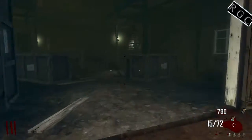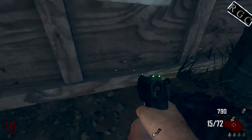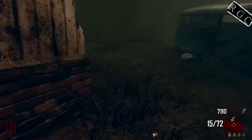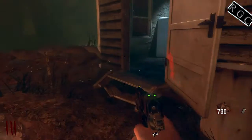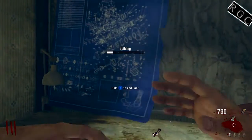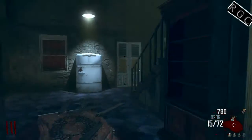In the shed right here should be the lawnmower. The lawnmower can be found right here, or sometimes I've seen it over here next to the shack, so keep that in mind. Go ahead and add the lawnmower to the workbench.